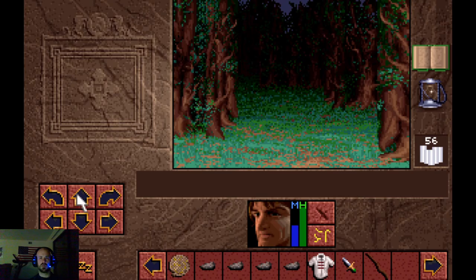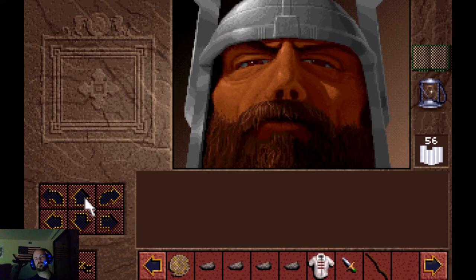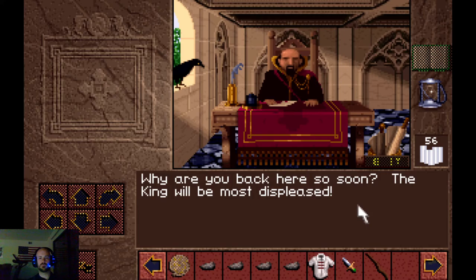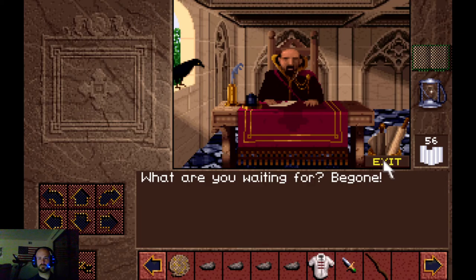Two more things to do before departing to the next area. We head back to the keep to warn Jaron: 'I have just seen Scotia - she turned into a bird and flew away.' Jaron dismisses us: 'What - the king sends you on an important task and you return telling stories? Our security will never let her in. Whatever you say - what are you waiting for? Be gone! Do not return without the ruby.' He's special.